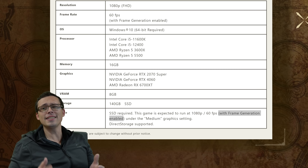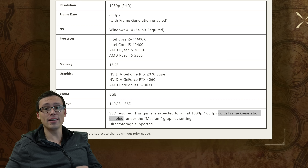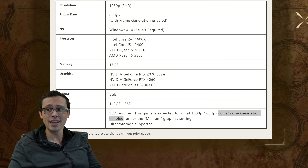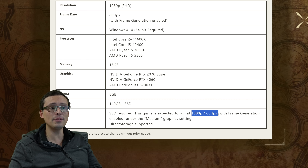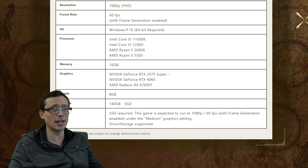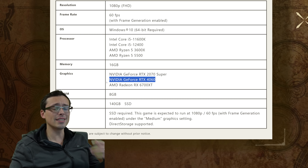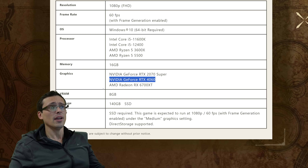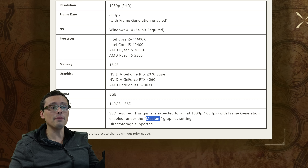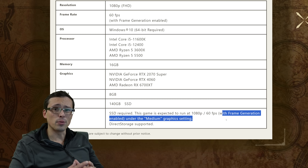It looks like our worst fear in PC system requirements and optimization has come to pass, which is now not only games that require upscaling in order to achieve playable frame rates - we are now seeing frame generation being relied on as a crutch to play at 1080p 60 frames per second at medium settings on fairly powerful hardware. We're looking at a 6700 XT, that's more powerful than a PlayStation 5, a 2070 Super right along PlayStation 5 type performance levels, and an RTX 4060 in that similar ballpark. So to hit 60 FPS at medium settings at 1080p, frame generation is enabled for Monster Hunter Wilds.